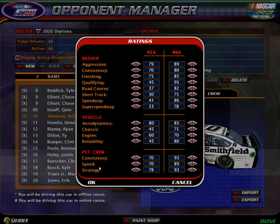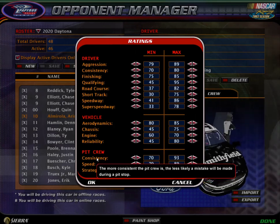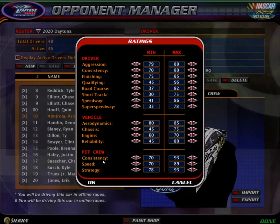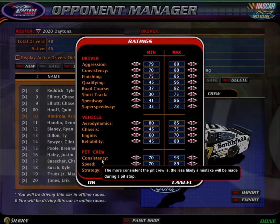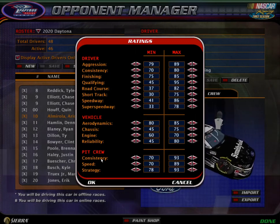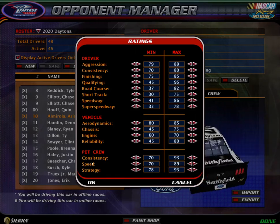Pit crew — so this is all pit crew stats. First, consistency: the more consistent the pit crew is, the less chance there is of making a mistake. You can tell when they make mistakes because they are really slow. So the higher the consistency, the less likely they are to make mistakes, and the lower, the more likely they are to make mistakes.